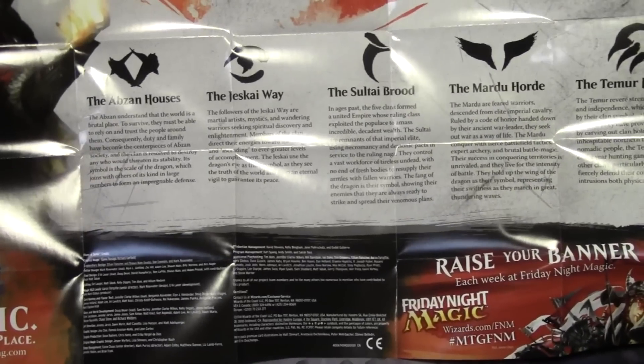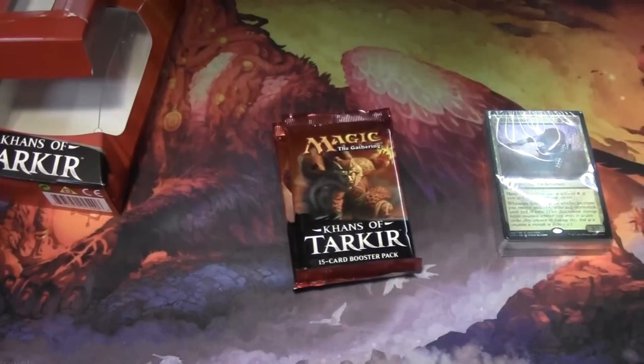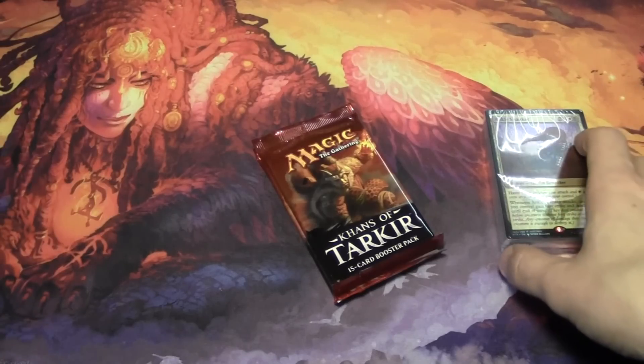We're not going to spend too much time on this insert, but it does talk about the different clans from the Khans of Tarkir set and highlights them real quick. Each intro pack features a different clan and has the deck lists for each one. You can find the deck lists online, or pay attention to the channel — I'm going to be opening up all the intro packs, and you'll get a firsthand look at the contents. Now let's take a look at our deck.